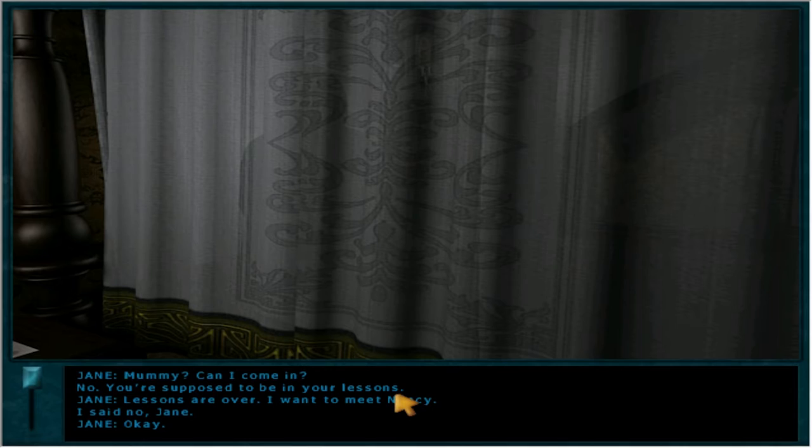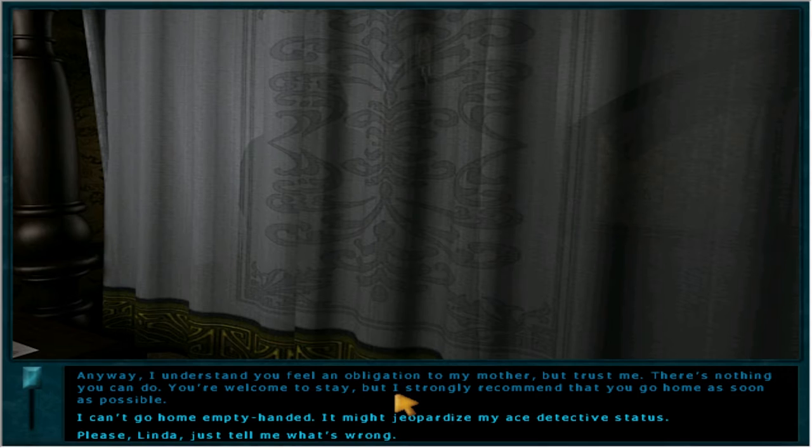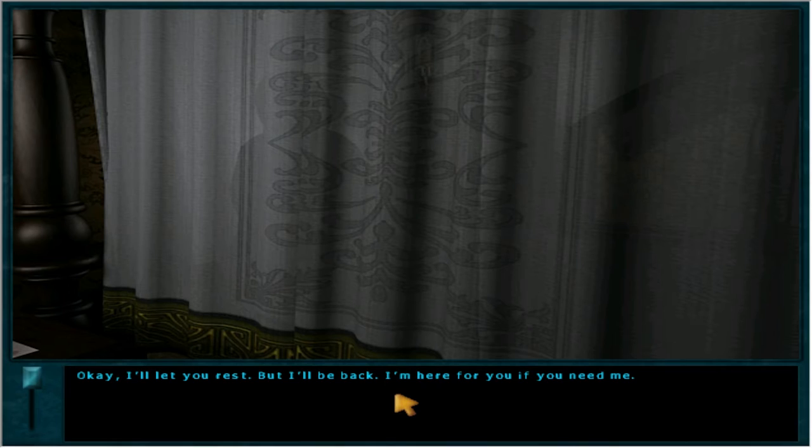Mommy, can I come in? She's done now, okay? You're supposed to be in your lessons. Lessons are over — I want to meet Nancy. I said no, Jane. That was my stepdaughter — she can be such a pest sometimes. I understand you feel an obligation to my mother, but trust me, there's nothing you can do. You're welcome to stay, but I strongly recommend that you go home as soon as possible. I can't go home empty handed — it might jeopardize my ace detective status. I'll let you rest, but I'll be back. I'm here for you if you need me.